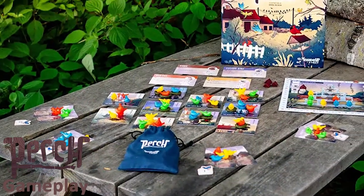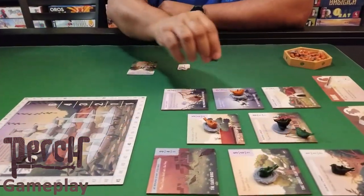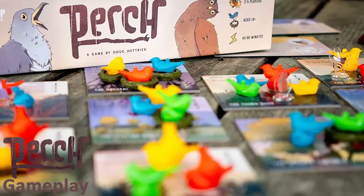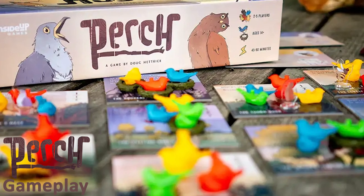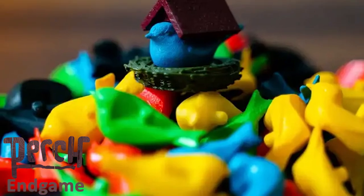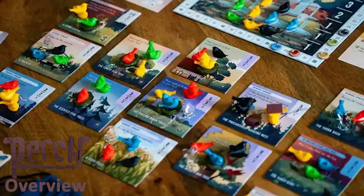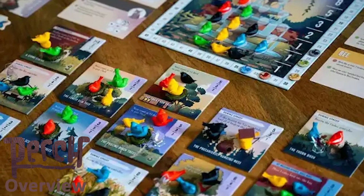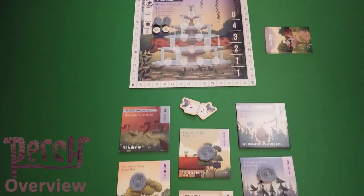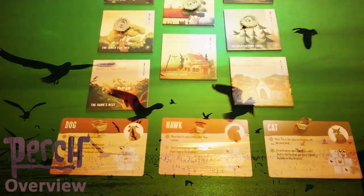In each round, players will place birds from their own and other players' flocks on locations to earn points, trigger special actions, and take control of creatures. Points are awarded between rounds during the upkeep phase, and the player whose flock has earned the most points by the end of the game wins. With the modular tile configuration and a variety of woodland creatures to control, each game will present a new tactical challenge. Don't let this cozy homestead fool you — get ready for Winged Warfare!